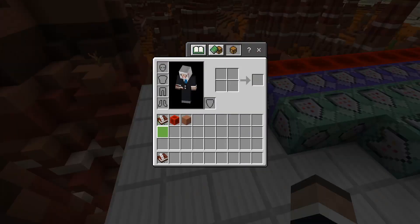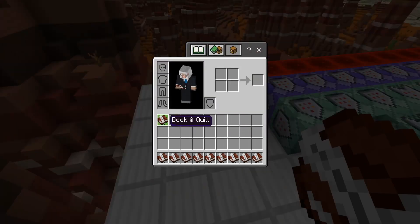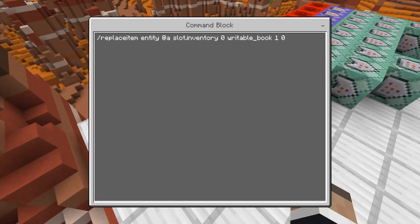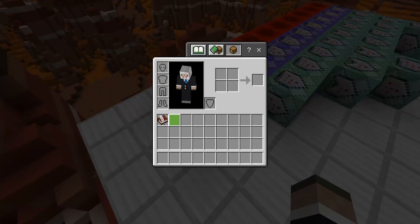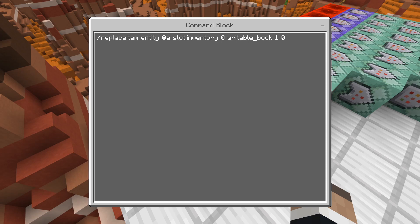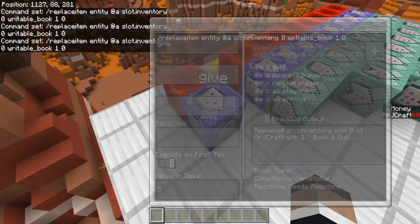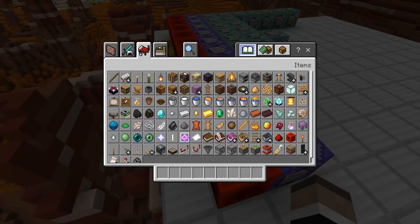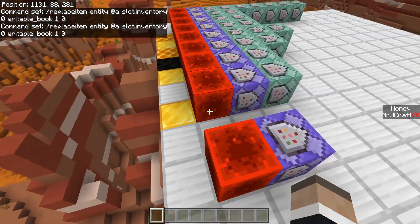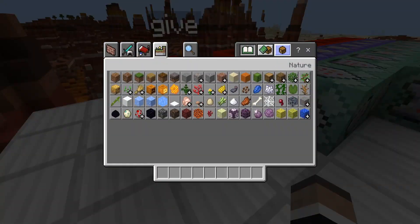First, we need to be able to give everyone this book so it goes right into their inventory. That is just a replace item command, doing it at an entity — so at all players — to replace their slot inventory at location zero. That's slot one, two, three, four, five and so on. From there, we give ourselves a writable book, and the item data is zero — similar to how oak wood is zero and spruce is one.